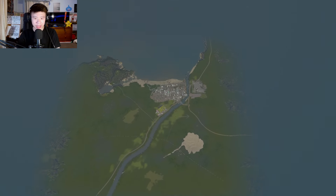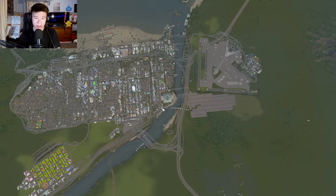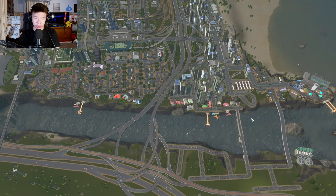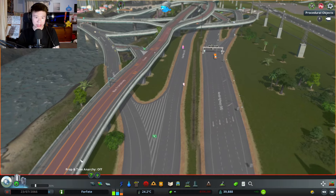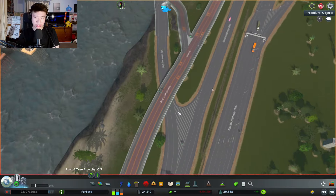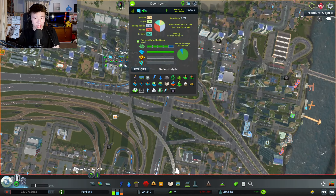This map here is a default map — I didn't use the Steam Workshop to get it, I got it from City Skylines directly, and all these highways here are default. They were built in. But this little interchange thing I built here myself using Node Control, TMP, and Intersection Marking Tool. I branched it off the main highway into a T-interchange onto our first little district here, downtown.